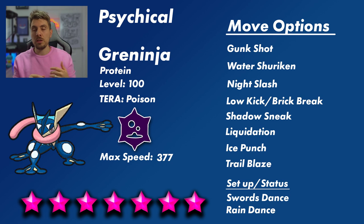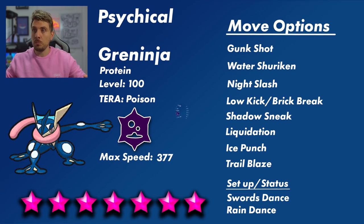Generally speaking, I think a pure physical Greninja with Gunk Shot, Water Shuriken, Night Slash, and Liquidation or Ice Punch, plus coverage moves like Rain Dance and Low Sweep or Low Kick could be likely options. You can't discount Acrobatics and Bounce as Flying-type moves, but are you really going to bring Grass types into this Tera raid anyway? I don't think so.